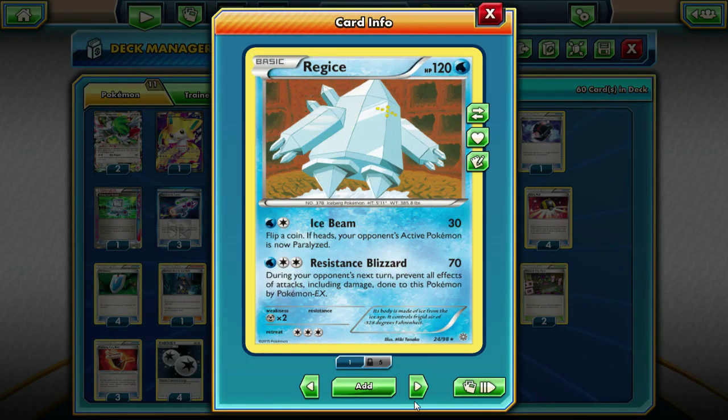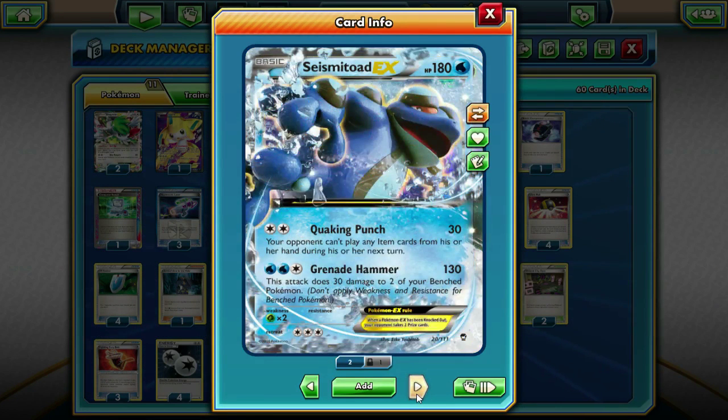So Regice becomes a monster in situations like that. Then of course we're running three Seismitoad EXs, not two, for Quaking Punch — the item lock is huge. We do 60 damage with Empoleon and Fighting Fury Belt, plus Seismitoad goes up to 220 HP, which basically makes them a Mega Pokemon. We also have the option to Grenade Hammer in this deck because we do run Water Energy, so Seismitoad becomes an absolute monster with Laser Virbank, Empoleon, and Fighting Fury Belt, dealing 90 damage a turn essentially, plus the item lock on top of that.